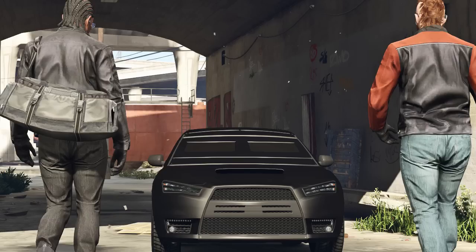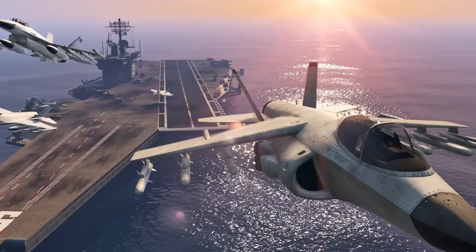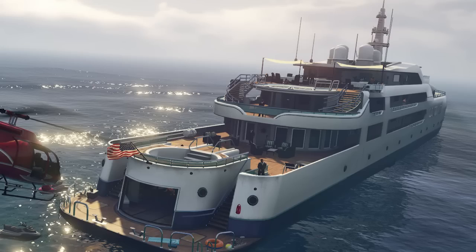The last two additions aren't really vehicles — they're an aircraft carrier and a yacht. We can't drive these around; they serve as locations. The map probably isn't big enough to cruise an aircraft carrier freely, but it's still astounding to see it in the game. In the trailer, Hydra jets can be driven off the carrier. The yacht appears to be from the single-player mission where Michael rescues his daughter Tracy, and it may actually serve as a heist location.